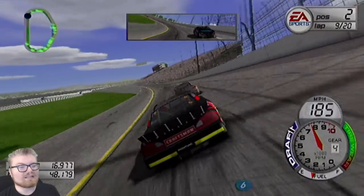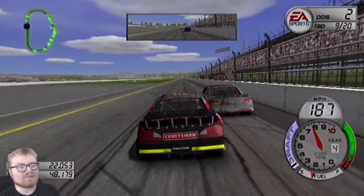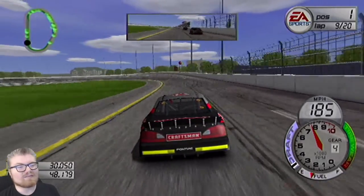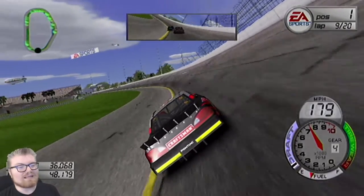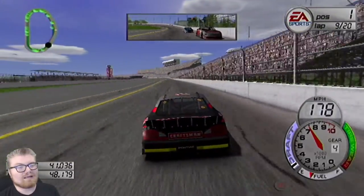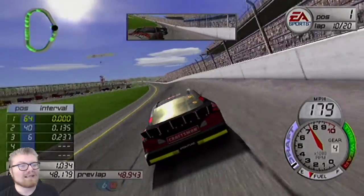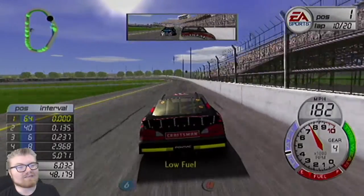We could see ourselves taking the lead here in a second. There are ways that you can gain some time on people, and that's by roughing them up a little bit. Sometimes you can get them to fishtail a little bit if you just rub up against them, and if you do that they will slow down everybody behind them. It's a little dirty, a little underhanded, but it's pretty helpful sometimes and I'm not against using it. I just led a lap in the Daytona 500! This is crazy guys.